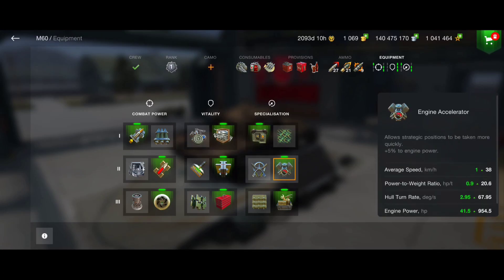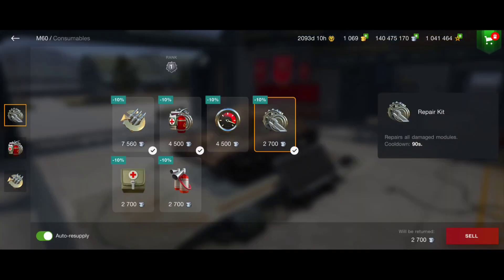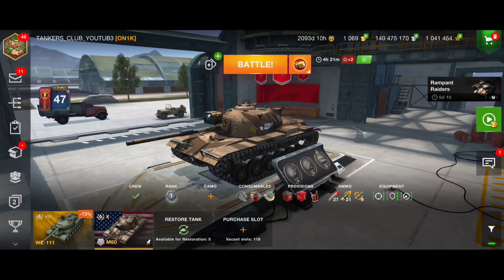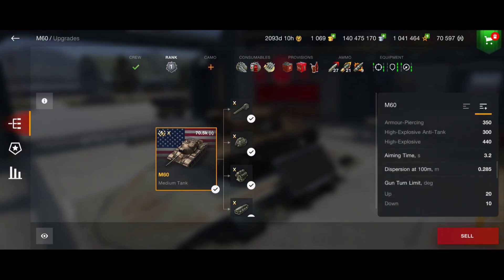I'm also using a defense system, improved optics, and external accelerator. For consumables I'm running safety first twice, a repair kit, and lean provisions. I'm using approved fuel and coke for better accuracy and more DPM. The gun depression is really insane and will help a lot with the sneaky hold-down play style I showed at the beginning.